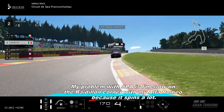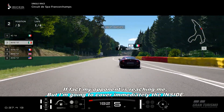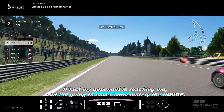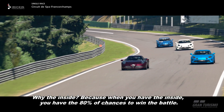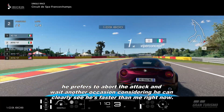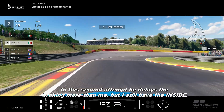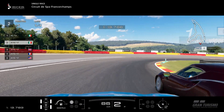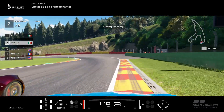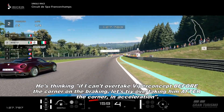My problem with Spa is I'm slow on the Raidillon corner with the Alfa Romeo because it spins a lot. My opponent is reaching me but I'm going to cover immediately the inside. Why the inside? Because when you have the inside you have 80% of the chances to win the battle. Thanks to my late braking, I managed to keep my position. My opponent is thinking he still has four laps ahead, so he prefers to abort the attack and wait for another occasion, considering he can clearly see he's faster than me right now.